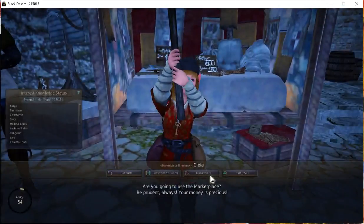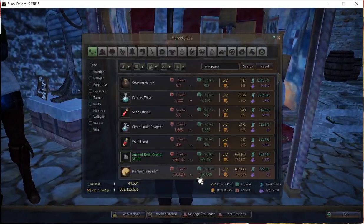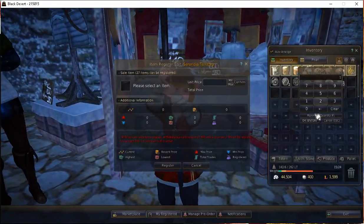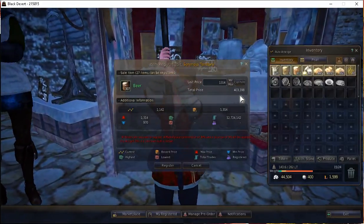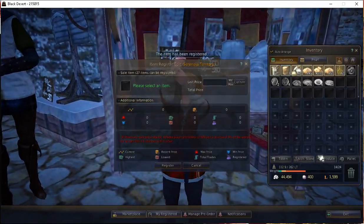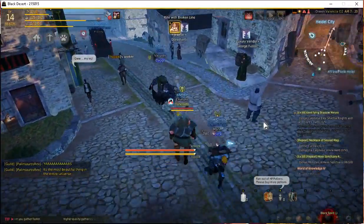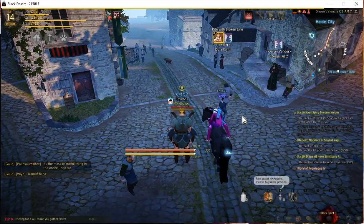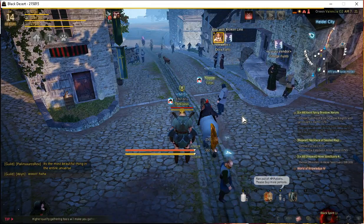I want to go up to the marketplace to show you how much money you could be making. One of the trade-ins gave us all that beer - we exchanged the dishes for beer. Going to the marketplace, I want to register those 300 beer - might as well throw it up there since it was all extra gain. That's almost half a million silver just for the RNG byproducts from a little bit of beer production. The dishes themselves allow you to maximize your beer production. I hope this helps, and thank you for joining me here at the Tarka Zone.